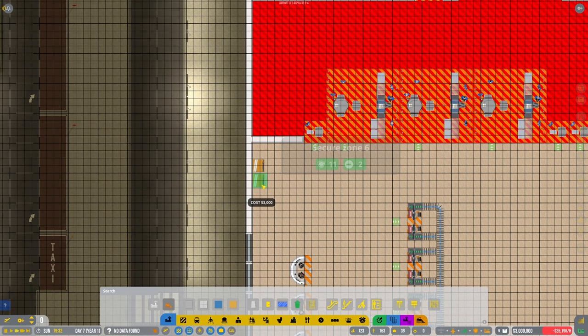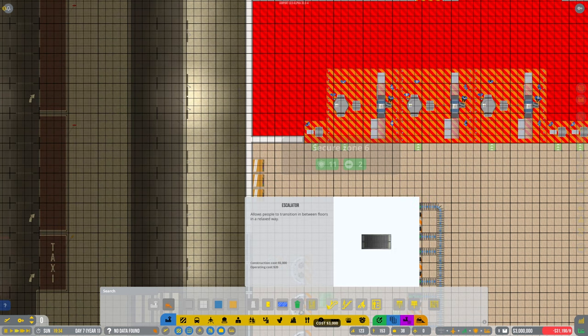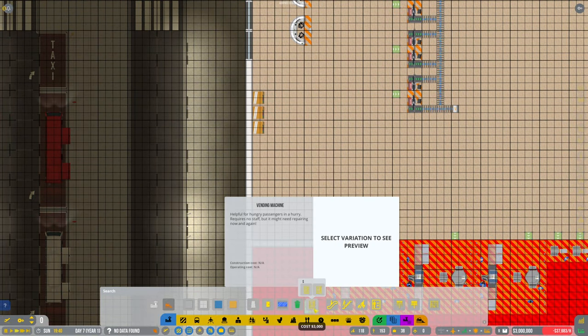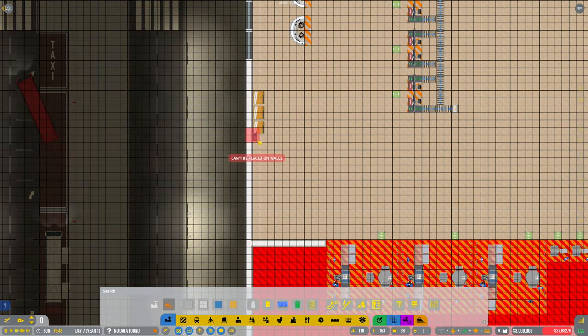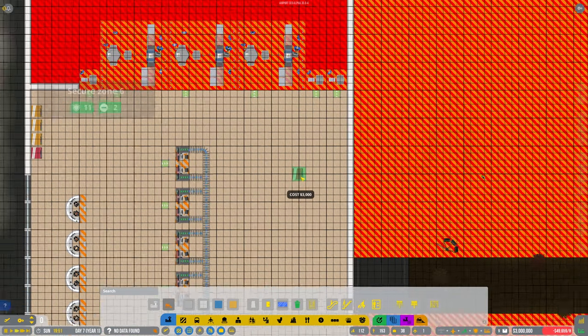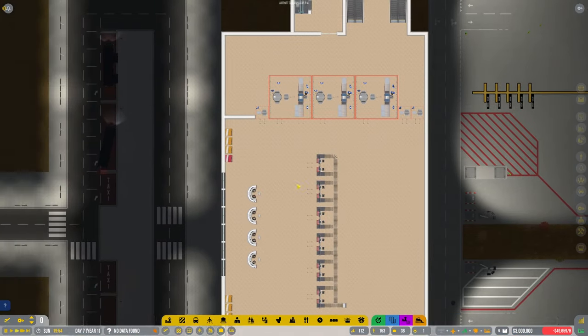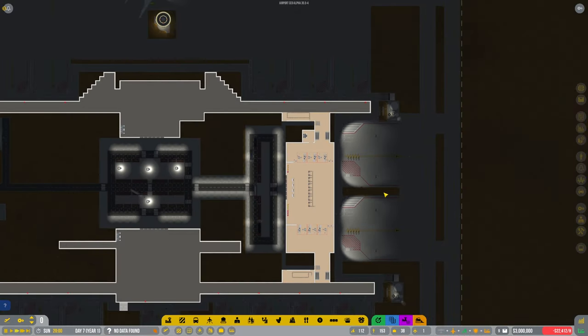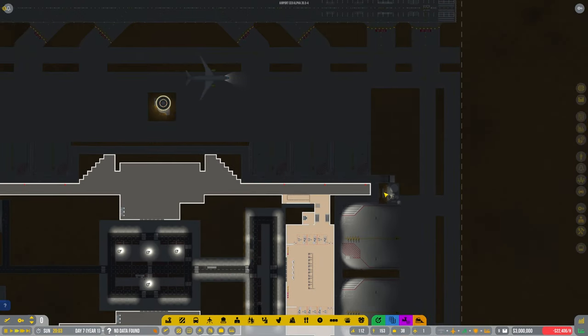There are the vending machines — I was looking for those in the last video. I want to put a couple down here. Let's get a few drinks ones. I don't know if they'll get used but I'll just put one there. Maybe we'll get another plane coming in at night time.